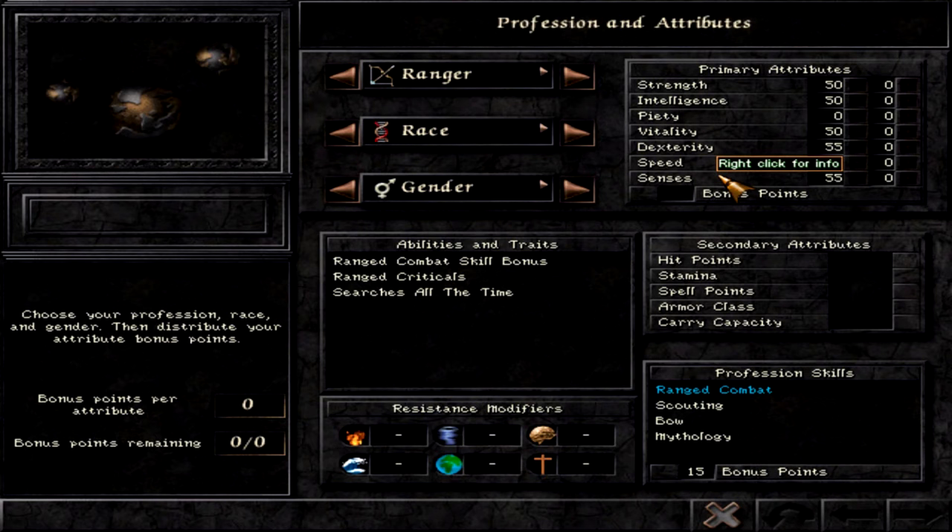A ranger is about ranged damage — surprise, surprise — but he's also about quality of life. You can see in the profession skills: scouting and mythology. You should always raise these, especially if you're new to the game. With scouting you find items, and with mythology you identify what opponents can and cannot do.